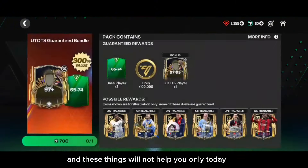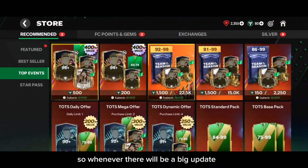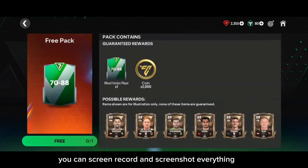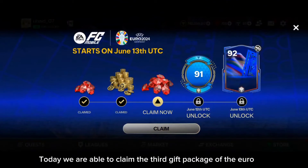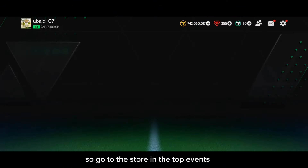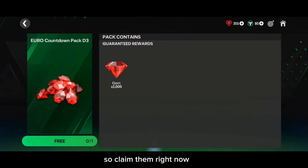These tips will not only help you today — they will help you in the future as well. Whenever there is a big update, you can do the same things: screen record and screenshot everything to stay safe. Also, today we are able to claim the third gift package of the Euro event, so go to the Store under Top Events — the 2K gems are available, so claim them right now.